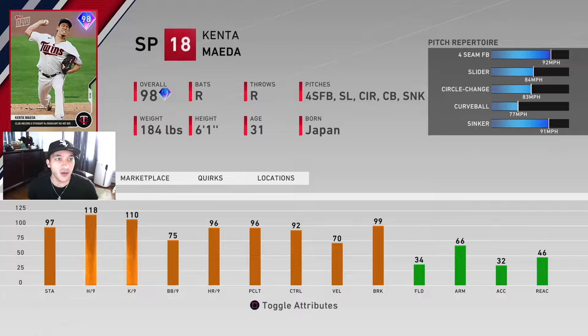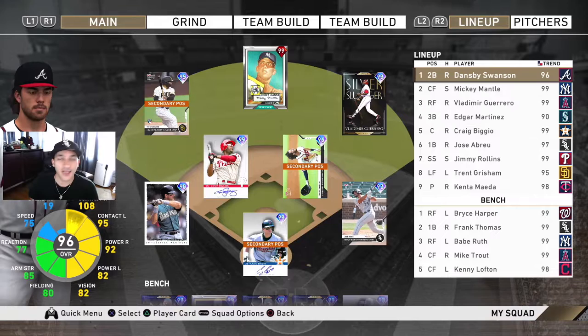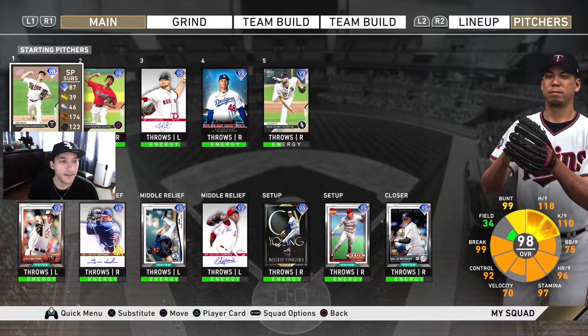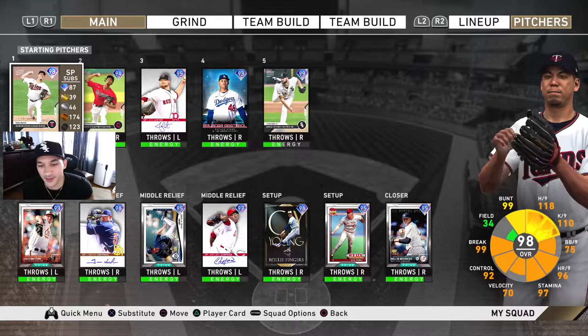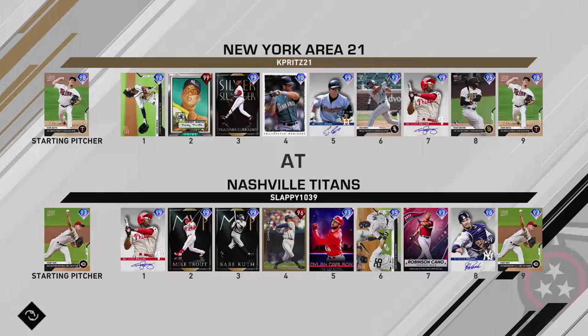We'll see how the fastball with the off-speed goes - his per nines are pretty good so we'll see if he's effective. Then maybe we throw out Tristan McKenzie as a bullpen option. He also has good per nines and a solid pitch repertoire. The overall lineup: Swanson, Mantle, Vlady, Martinez, Biggio, Abreu, Rollins, Grisham. On the bench: Harper, Thomas, Babe, Mike Trout, Kenny Lofton. Maeda starting, bullpen: Britton, Hoffman, McGee, Chapman, Fingers, Dibble, and Betances.